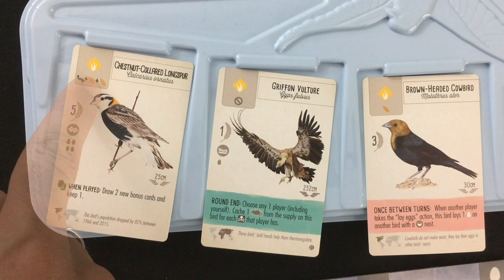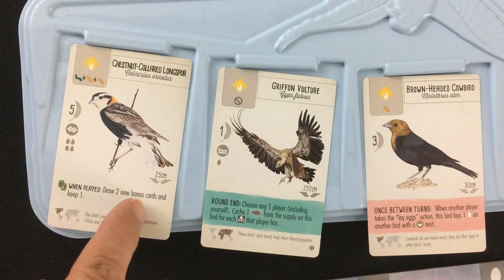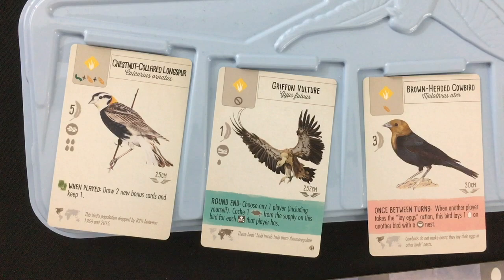There's a pretty great bird in the offer — the Chestnut-collared Longspur. He goes in the field, which is the round three goal; he has this nest type for the round two goal; he's worth four or more points for the round one goal. He doesn't tuck cards for the round four goal, but he does get two bonus cards and lets you keep an extra one, which is often a great way to get easy points. So I might want to get him early.